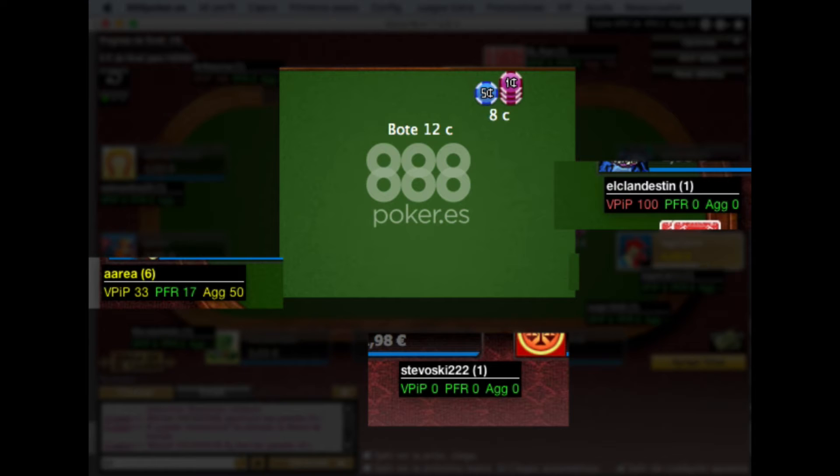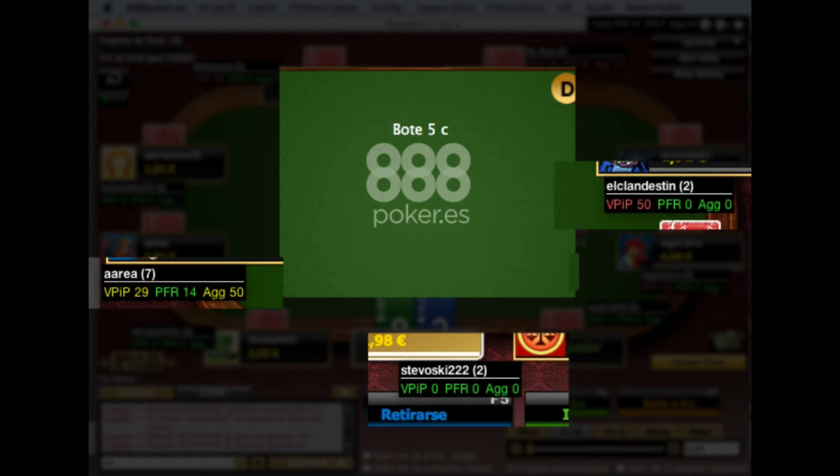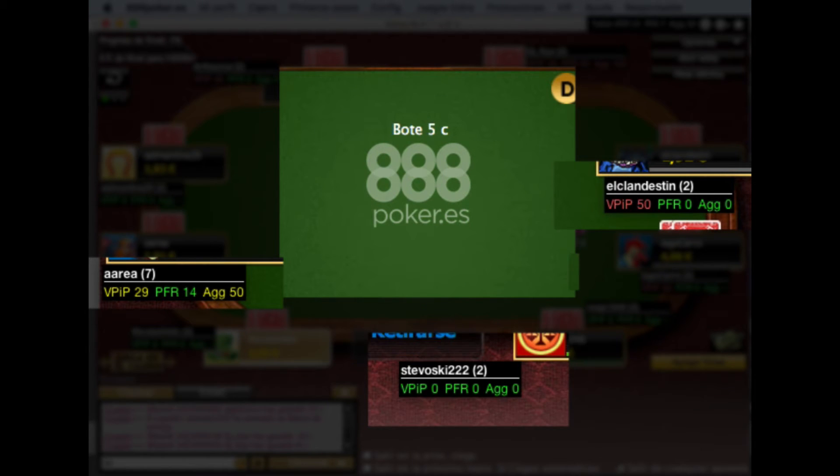Below the line, you can see VPIP. This indicates how often a player takes part in hands. It's a percentage, and the full name is Voluntarily Put Money in the Pot — it's kind of a standard poker term for online play. The higher this number, the looser a player is. Good players keep this number pretty low, typically around 20% on a full-ring table.